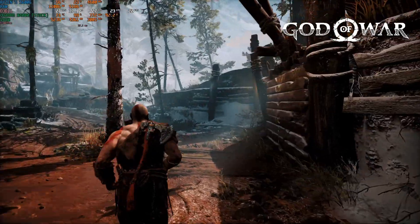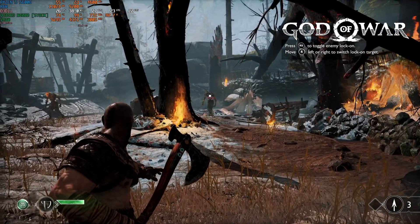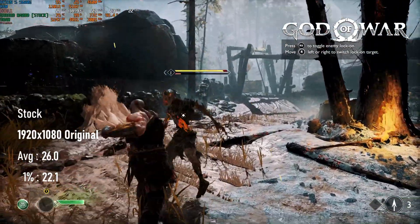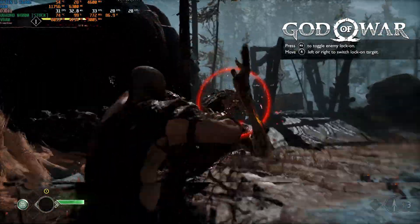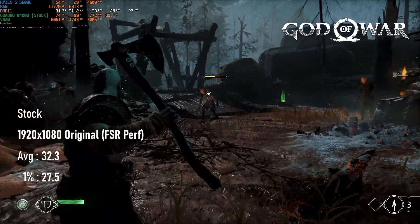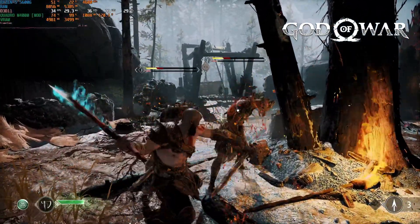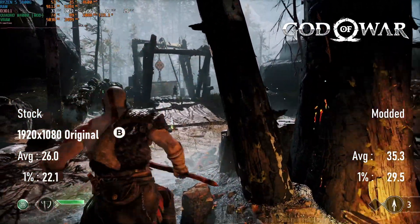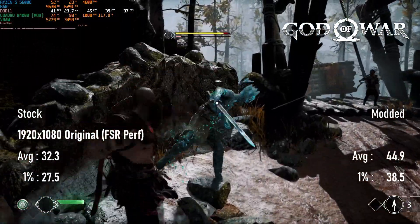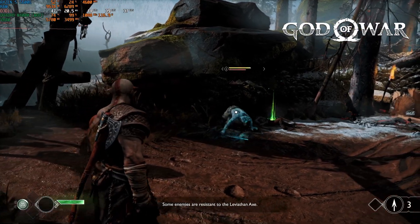At stock clocks, the Quadro M4000 can't reach a playable frame rate in God of War without resorting to FSR. At 1080p, frames averaged about 26 FPS and dipped as low as 22 — about half the performance of the consumer card. Adding FSR 2.0 at the performance setting brings things closer to a more playable 30 FPS, but even enabling maximum quality textures and shadows doesn't make up for the lower render resolution. With the BIOS mod, the average at 1080p jumps to 35 FPS with lows hitting 28, and FSR performance pushes the average to the mid-40s with lows well above 30.